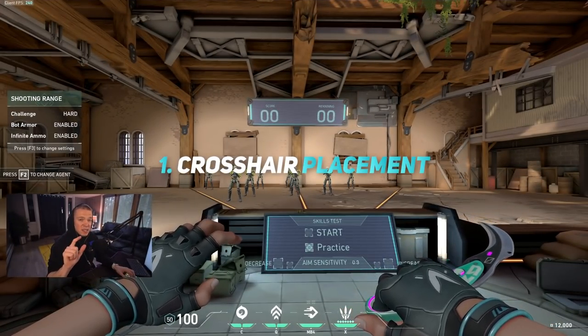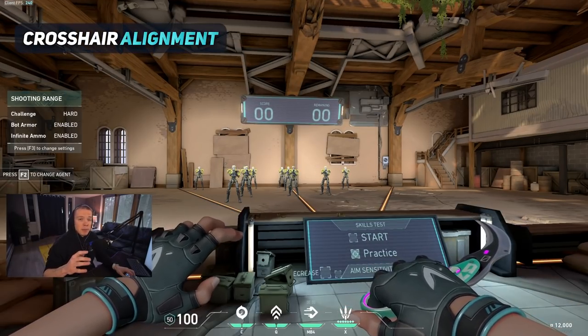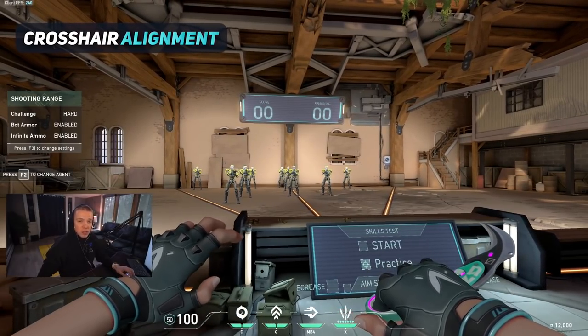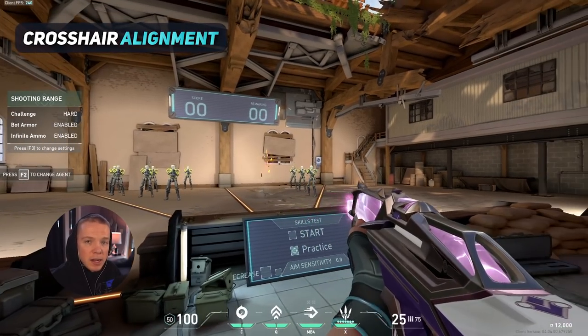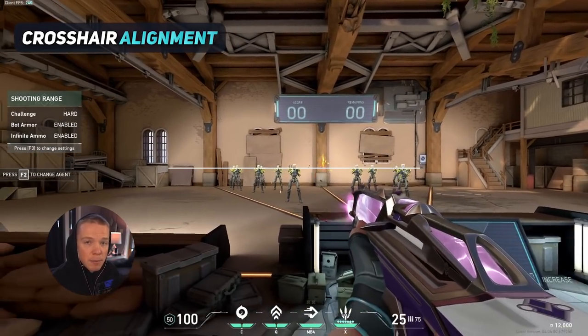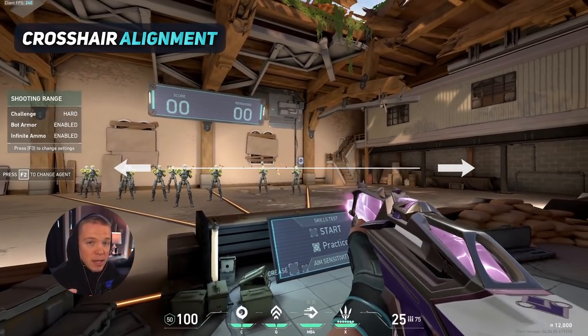The first and most basic step to fixing your aim is getting your crosshair in the perfect vertical plane so that all of your adjustments can happen horizontally. Once your crosshair is perfectly at head level, it should never go away from this when you're holding an angle. As I shoot these bots, notice that my crosshair is staying in the same horizontal plane the entire time — never once am I moving my crosshair up and down, and the only adjustments I'm making are from left to right.